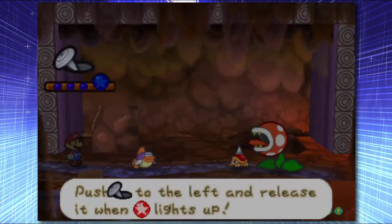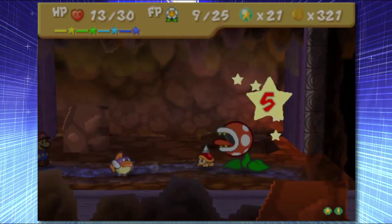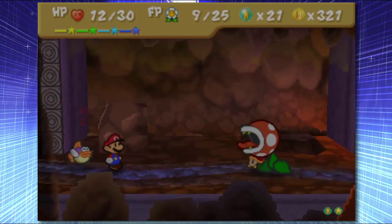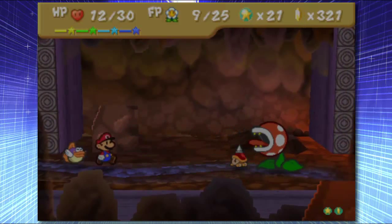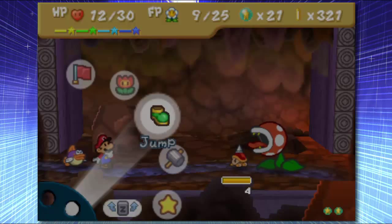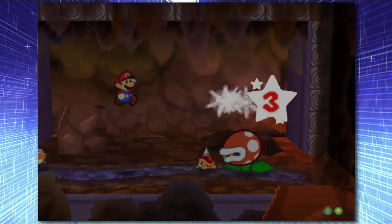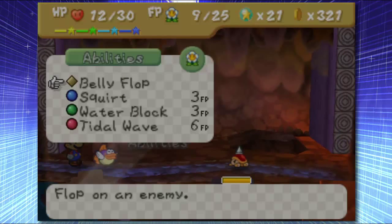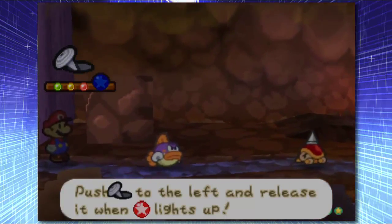I guess we'll Bellyflop this asshole. I keep forgetting that it's totally different for her jump attack compared to literally everyone else. Oh god, we really need to heal soon — getting really low on HP and FP. I don't get why I can't use my Quick Hammer. There we go, finally getting back in the rhythm of this. It's the rhythm of the night. Oh yeah.